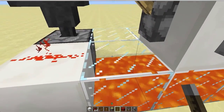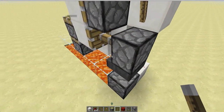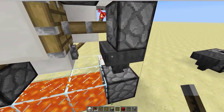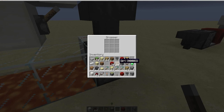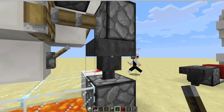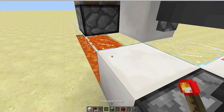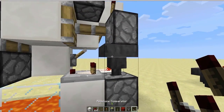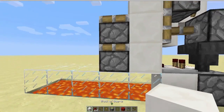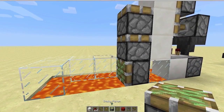You can use a tripwire hook, a button, a detector rail, or something like that — it doesn't really matter. You won't get an output until you place a block into the dropper — any block, just one block into the dropper. Then take an output from a comparator from the output of the hopper. That's going to go into a block and power the bottom piston. It's also going to bud this piston here and power it.